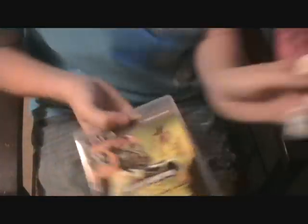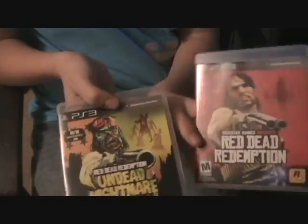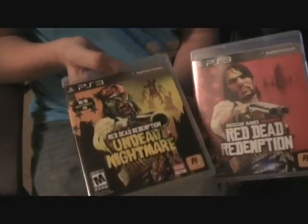Two for the price of one — I highly recommend going out and get this. Because if you buy this and this, you get $20 off on Red Dead Redemption. You get Undead Nightmare for the normal price, which is about $29 something. You get Red Dead Redemption for about $34 brand new — two games brand new for $60. I highly recommend going and getting that.